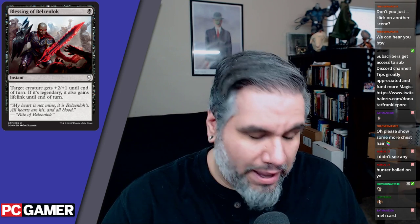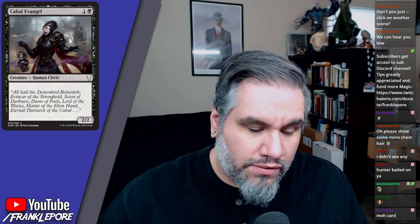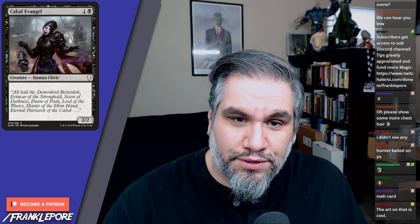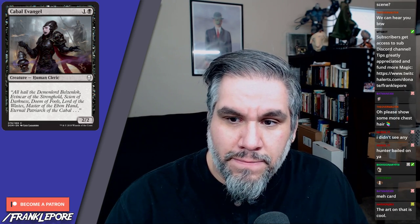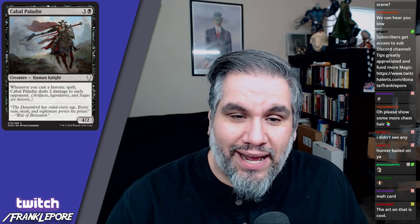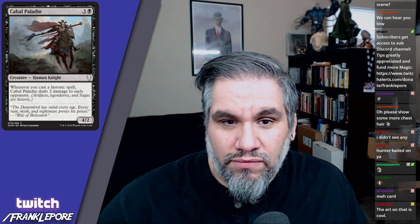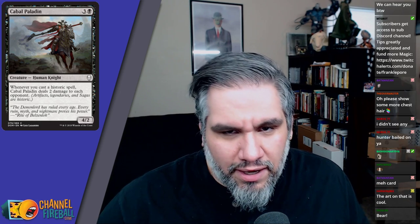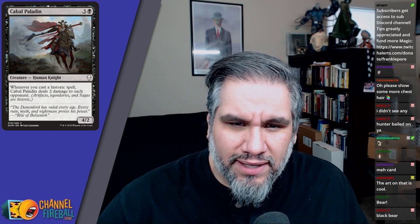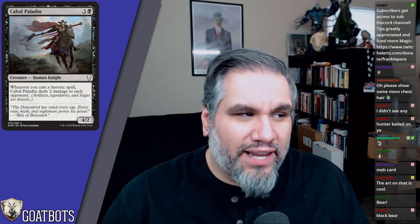Cabal Evangel: two mana for a two-two cleric. Cabal Paladin: whenever you cast a historic spell, Cabal Paladin deals two damage to each opponent. It's actually pretty good in limited — you probably play this if you get one. Whether you play two depends on the amount of historic spells you get. Maybe if you have around six, but I'm not sure how many historic spells there'll be in a given deck.